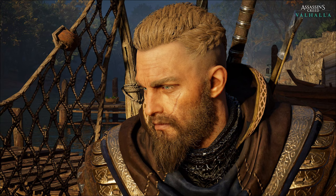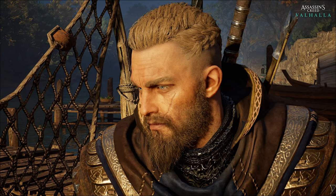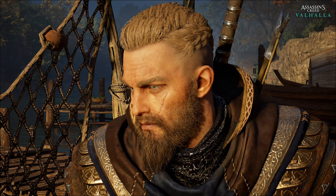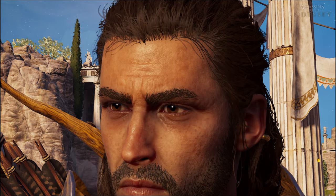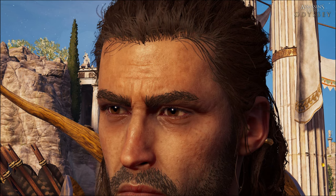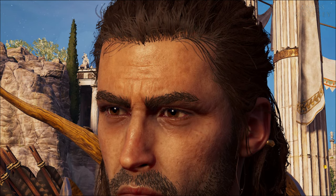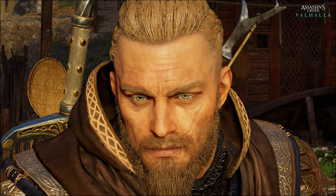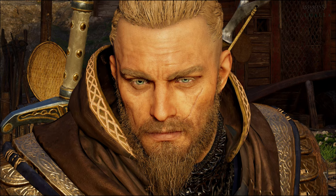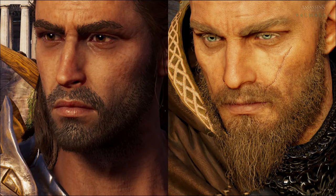One of the major differences is the hair and beard — in Valhalla they look much better due to subtle shadows on the character's face, making them feel more realistic. In Odyssey, the hair above the forehead lacks depth due to having no shadows, making it look artificial, while in Valhalla it looks way more natural. Looking at the beard, the difference is even bigger — in Odyssey it seems like someone glued a beard onto Alexios, while in Valhalla Eivor's beard looks full, consistent, and with depth.